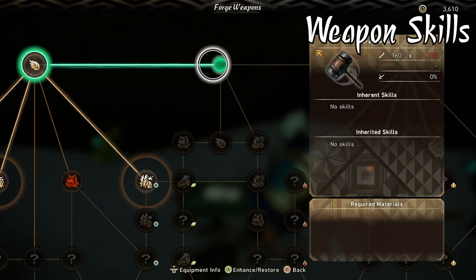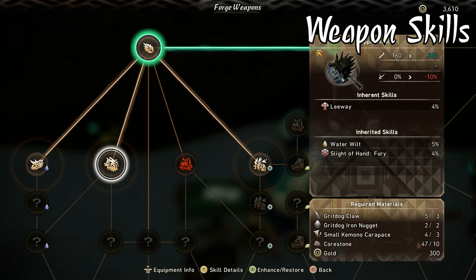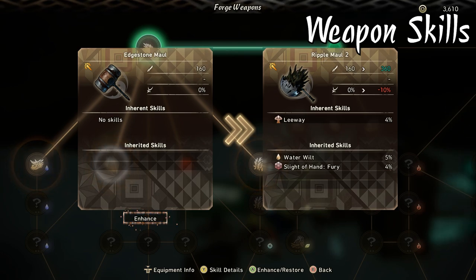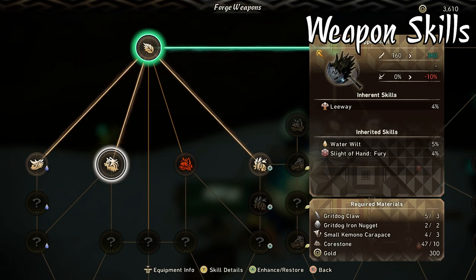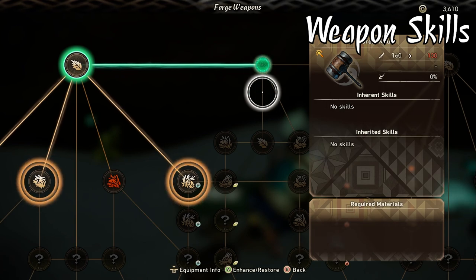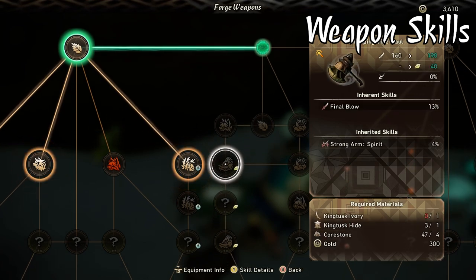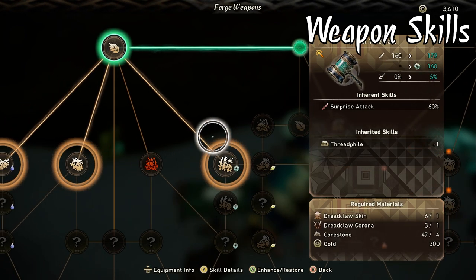Weapons actually have innate skills and inherited skill slots — it's a really cool system. Think kind of like the rampage weapons from Rise, but this system actually gives you incentive to take different build paths toward the weapons. So instead of taking that straightforward path from the starting weapon down to the weapon you're looking to create, you might take a roundabout way to pick up some inherited skills. You and somebody else in a multiplayer lobby could have the same weapon, but depending on your inherited skills you could have a much more powerful weapon than they do.